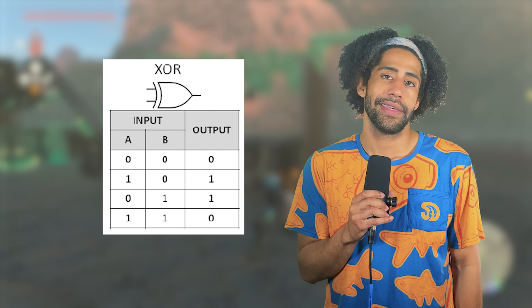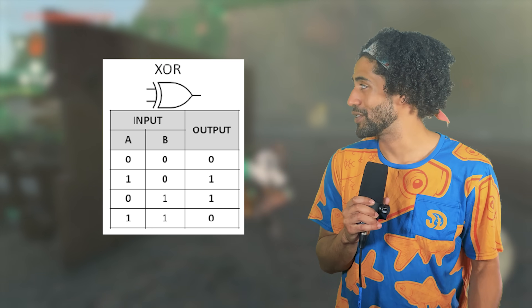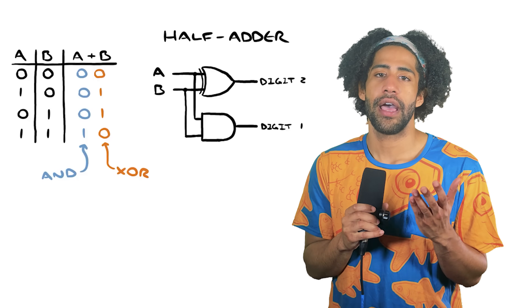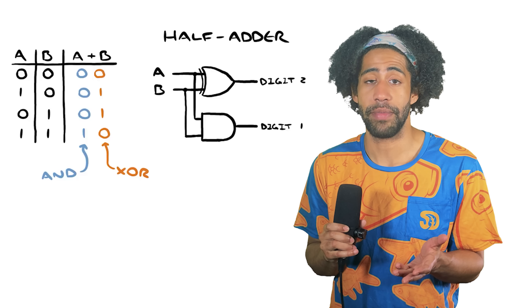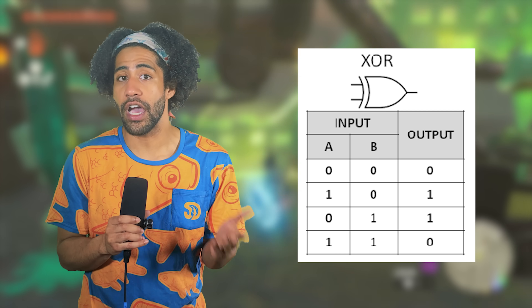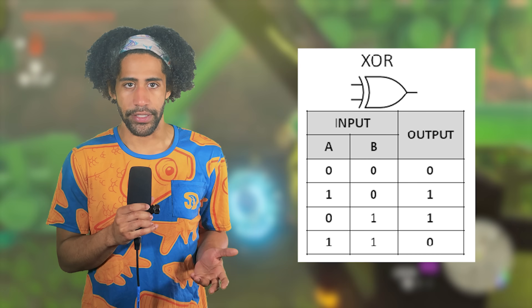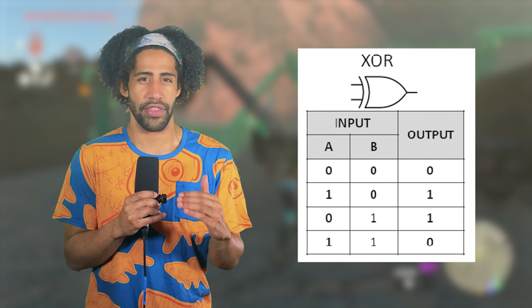XOR gate. This is where I ended up spending a lot of my night — the haunted XOR gate. According to the Physics for the Birds video, in order to add two binary digits together to create what's called a half adder, I will need to create an AND gate and an XOR gate. Let's take a look at the chart first: if A and B are both zero, the output is zero; if A or B is one but the other is zero, the output is one; if A and B are both one, the output is zero. So basically, we only want power to go through the circuit if the switches are in opposite positions — if the switches are ever in the same position, the circuit should break.